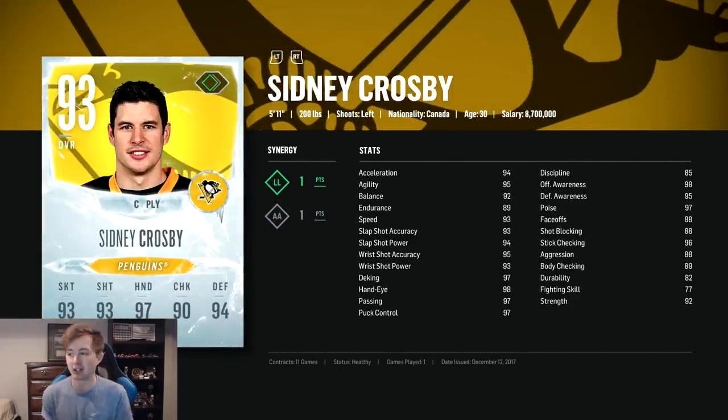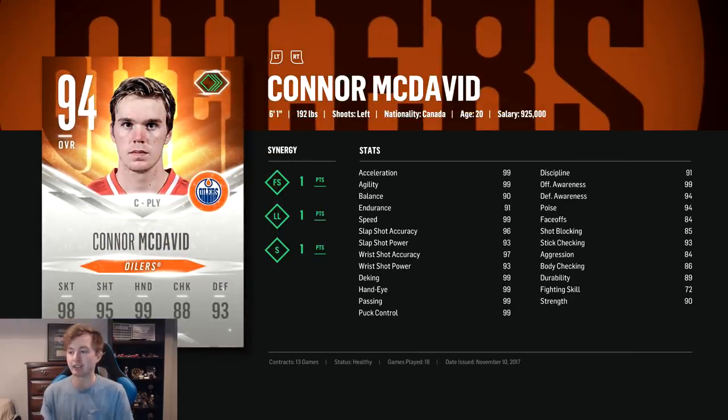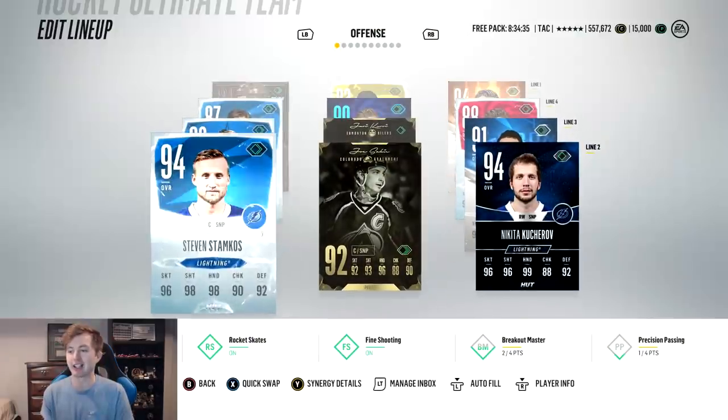Crosby is actually very solid for his center. He's got 88 faceoffs — I like all my centers to be around 90. The only one that isn't is Zetterberg, who's got like 84, but fourth line is not too big a deal. With Thread the Needle and Silky Smooth, Crosby's hands are like 99 everything. He's got 98 offensive awareness, 96 stick check — just a very good all-around center. And then McDavid — fastest card in the game, 99 speed. His hands are actually 99 everything before the boost, wrist shot's insane, 97 accuracy, 99 offensive awareness. Just such a sick card.